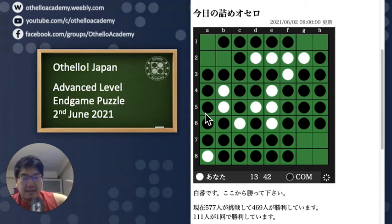Hey, what's up guys, Alex here again with another endgame puzzle, 2nd of June 2021. It's White's turn to play. 577 people have tried it and 469 have solved it, but only 20% or less have actually solved this on the first try, so this puzzle might be a little challenging to solve on the first try.